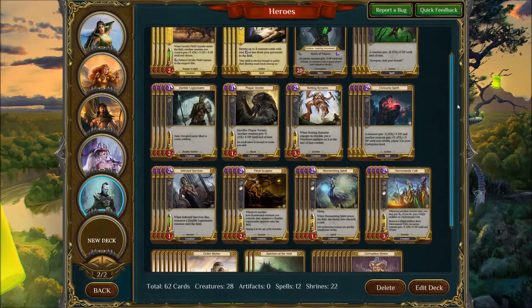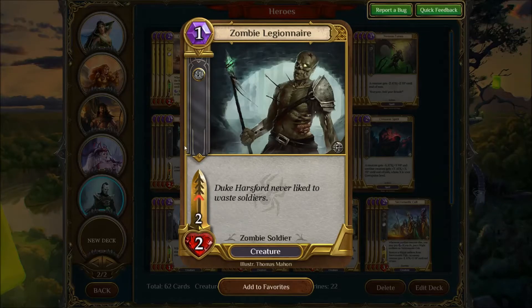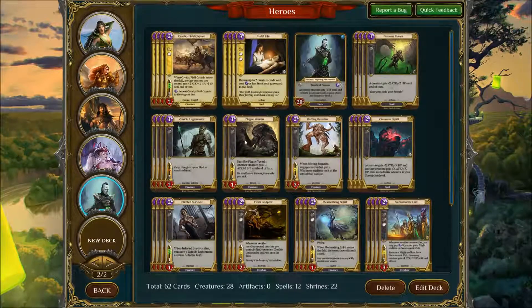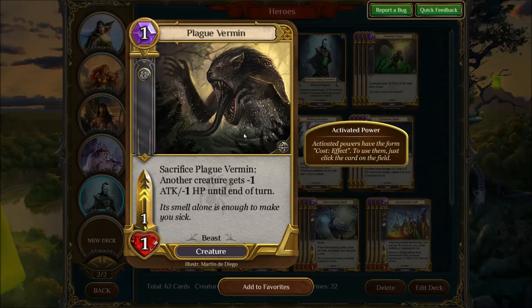Let's run through the deck. For the one drops, we've got Zombie Legionnaire — just good early pressure. And I put in two Plague Vermins as a new addition, so that I have six one drops and six two drops. This guy helps against some early game — it kills Elf Scouts, some little Goblins, Fias and stuff like that. Pretty useful.